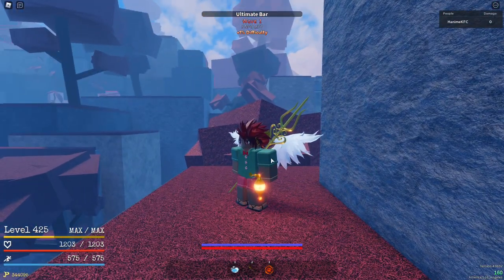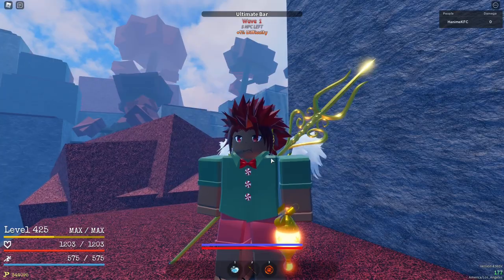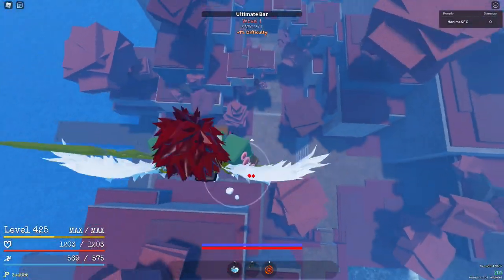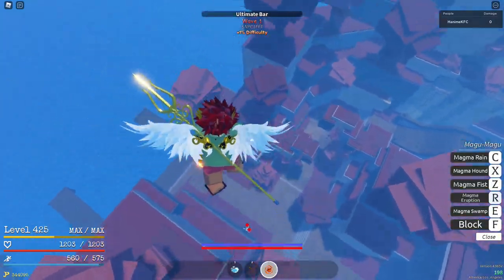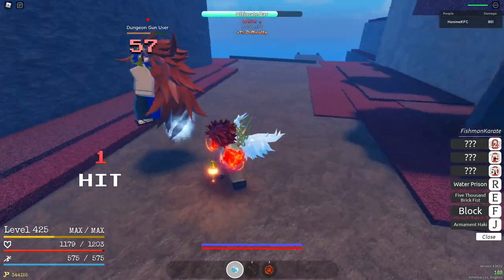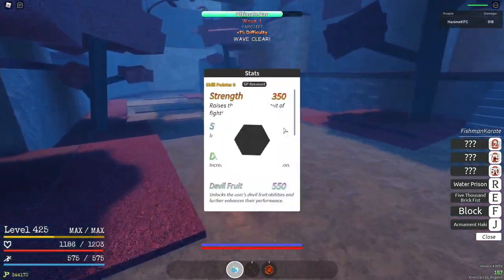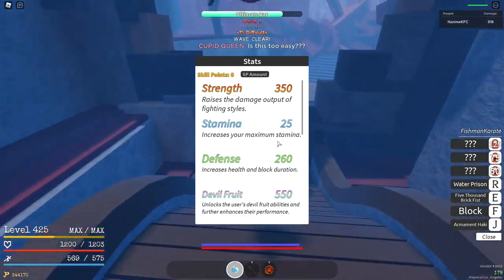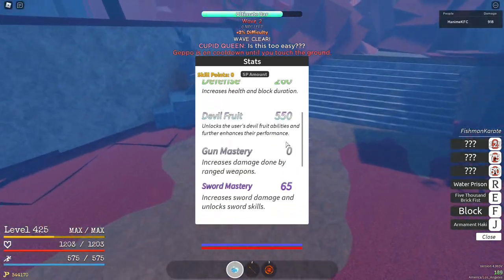For the first wave, you just want to geppo up to beat their little jump, then hold magma eruption and when you hit the ground, eruption them. If any guys survive, you can just M1 them because the stats with fishmen allow you to do a ton of M1 damage, which is really great.